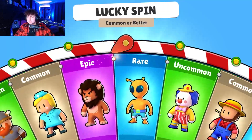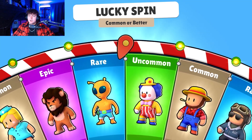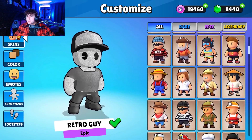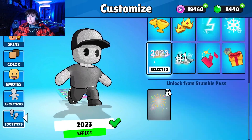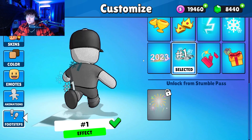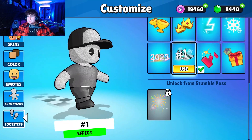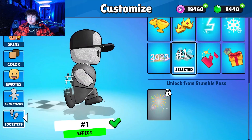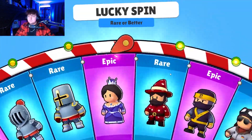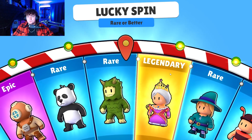We got a Common and Better here. One thing I was thinking about is recently they've been doing a lot of special wheels, and I was wondering if they would ever add them into regular spins. I kind of think the idea would be cool to add some of them in, because it's kind of boring getting the same skins all the time in the Stumble Pass. Firecrackers is what it's called — I'm not a huge fan of that one. I like the Finish Line one, or Number One as it's called. We got a Rare or Better here. Legendary? Not quite.